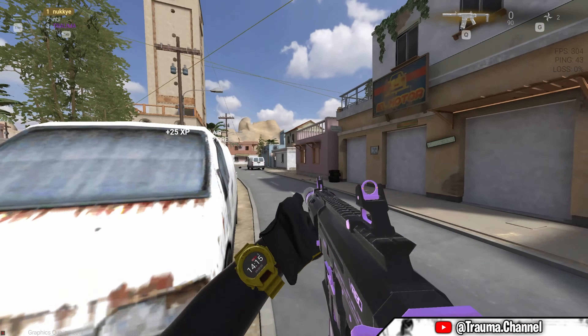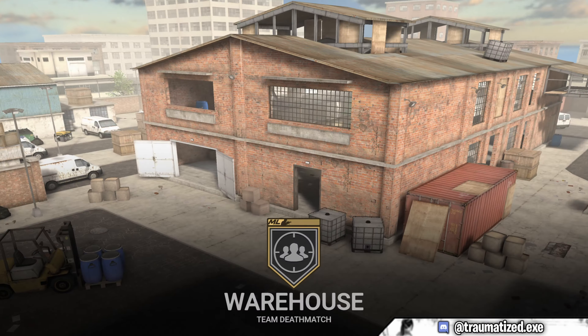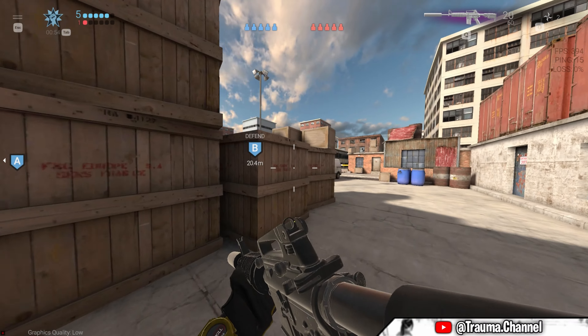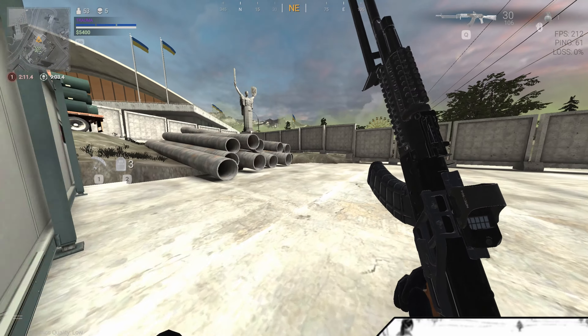You probably know that Combat Master is inspired by Call of Duty: Modern Warfare 2019. There is a map in Combat Master that is probably also inspired by this game — I'm talking about Warehouse — and this map has some similarities with Modern Warfare 2019's Hackney Yard map.